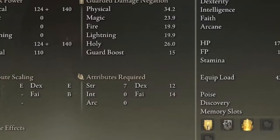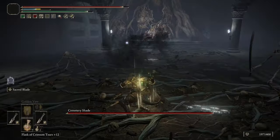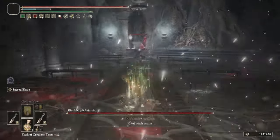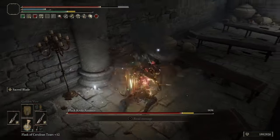The attributes required to wield this weapon are 7 Strength, 12 Dexterity, and 14 Faith, so you can get it very early in the game in Limgrave. This is definitely going to be a powerhouse of a dagger for you, especially when it comes to how much damage you can pull out of it.